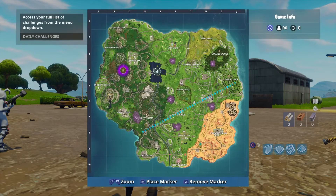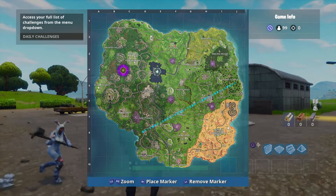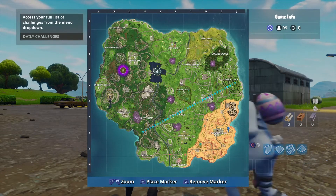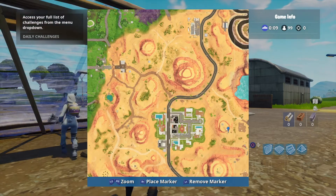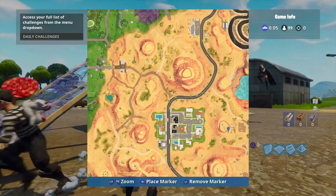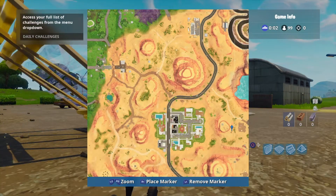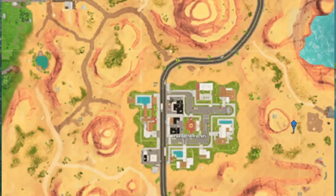Once you get that loading screen, look into it and you will find the clue for where to find this secret Battlestar. For this week's challenges, it would be found right in Paradise Palms — right where I put that marker. Behind that mountain behind Paradise Palms, there's actually a barnyard, and in that place is the tractor.